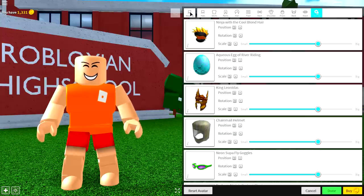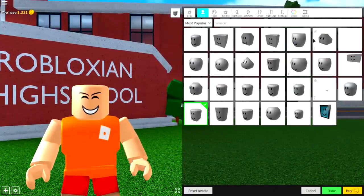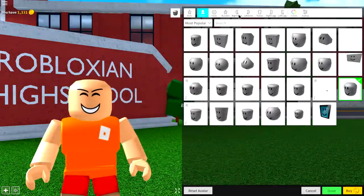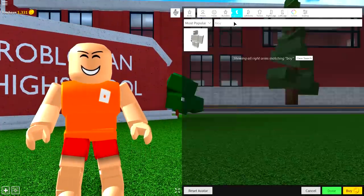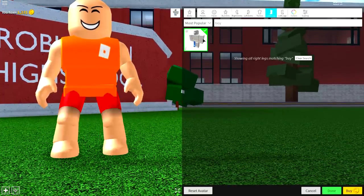The next step is incredibly simple. Step three is to come to the Body Selection, and now we need to start changing our bodies. So go to Heads first of all and just equip the Roll Head. Then simply come to the Right Arm and search Boy, and equip the Right Arm, the Left Arm, the Right Leg, the Left Leg, and also the Torso — which rhymes.